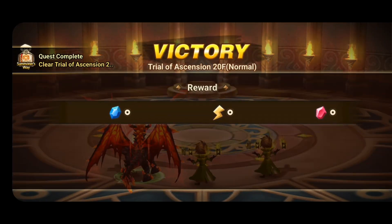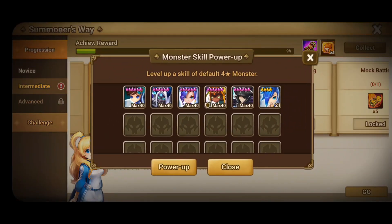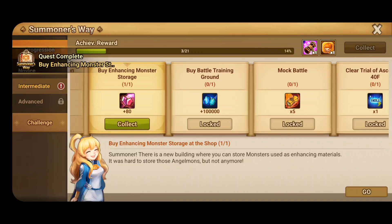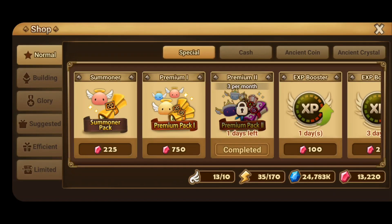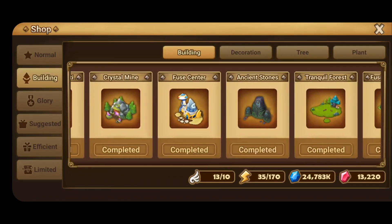This one goes by pretty fast compared to the first one. Now I have to scale something up — I went with Suki just because I need him for Guild War and Siege. I have to buy the Enhancing Monster Storage, so you just go to the building shop and look for it towards the end.